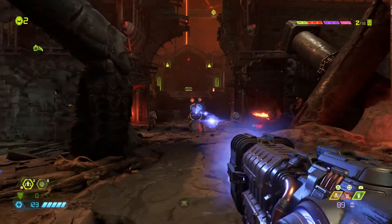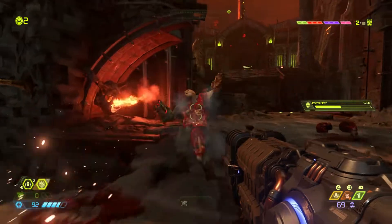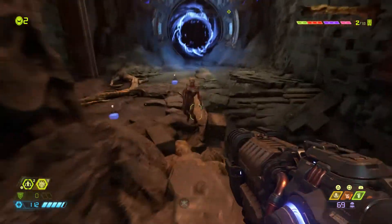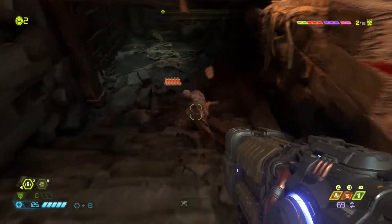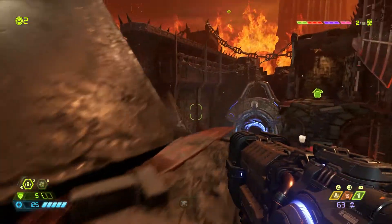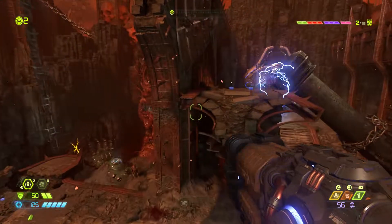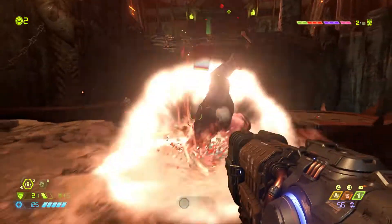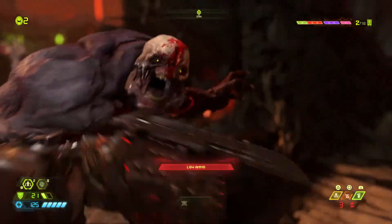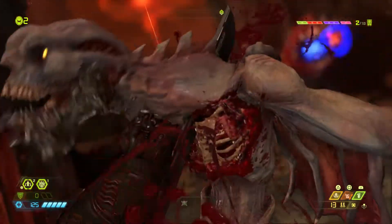The big weapon does great damage but burns through ammo quickly. Running out of ammo. Switching weapons - no ammo for that gun either. The dash is saving the player's life in this fight. Grateful for having unlocked the dash earlier.